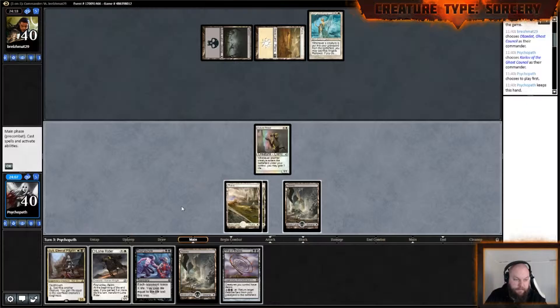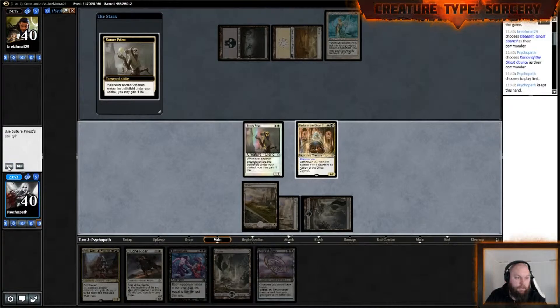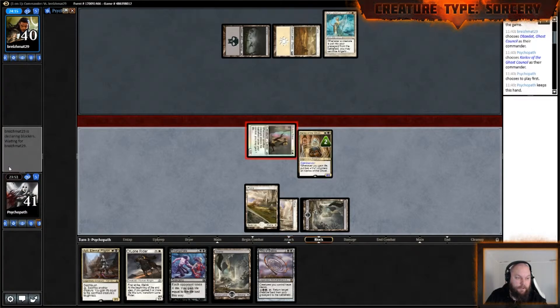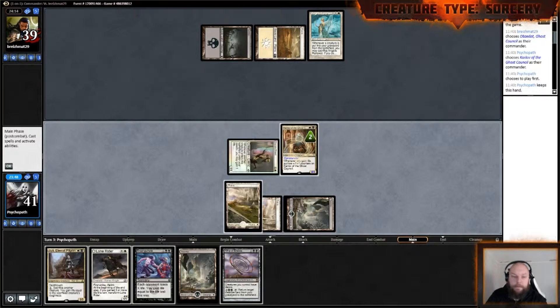An Angelic Renewal — love that card. I run that in my paper version of Zergo Helpsmasher. It has saved him a lot of times. Let's play our Commander here. Gain a life — Karlov gets 2 counters.